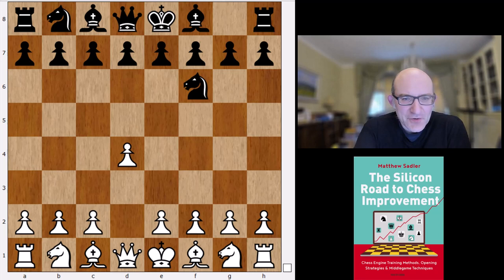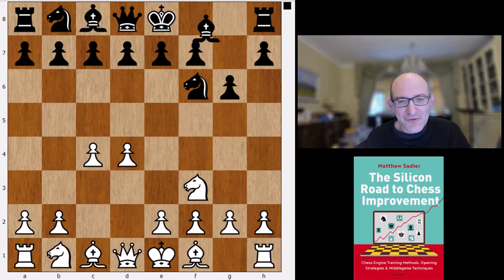Hello everyone and welcome to this next installment in the series on Komodo Dragon openings. We're now looking at King's Indian type positions and things where you fianchetto your king's bishop. Let's have a look at Nf6, and then White has a couple of possibilities: c4 or Nf3. Let's look at Nf3 first — so g6, c4, Bg7.